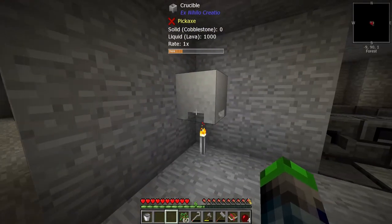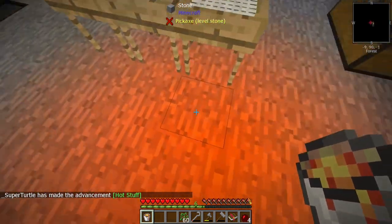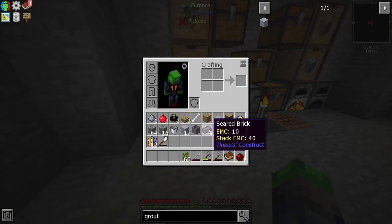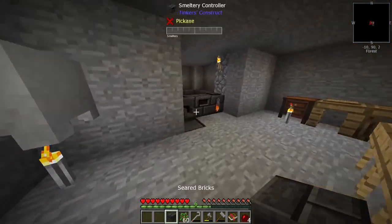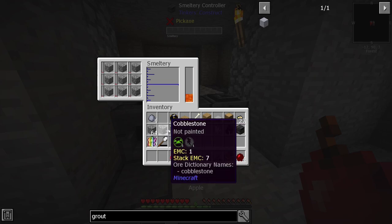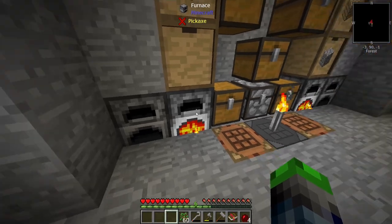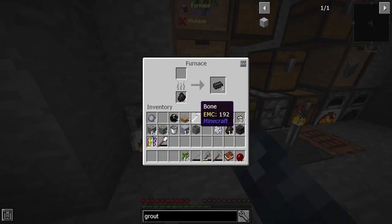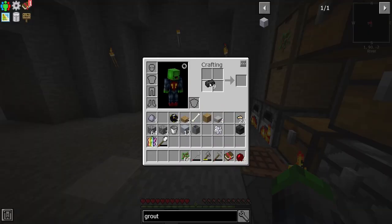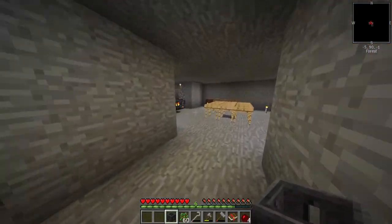We have a bucket of lava — perfect. Look how orange that is — orange! There we go, and boom — smeltery, awesome sauce! The cool thing is you can also put cobblestone in there and it will melt into more liquid stone, food for thought.